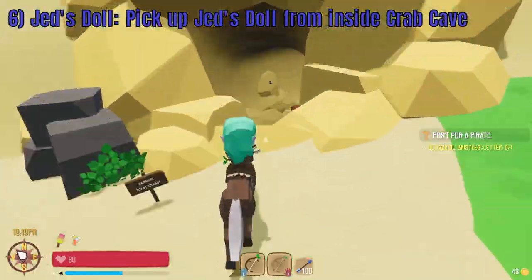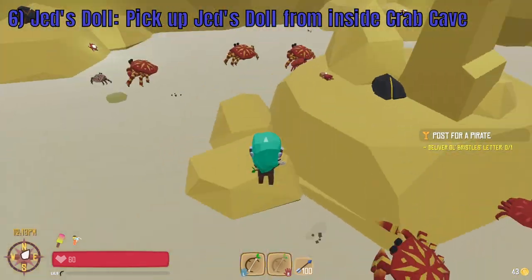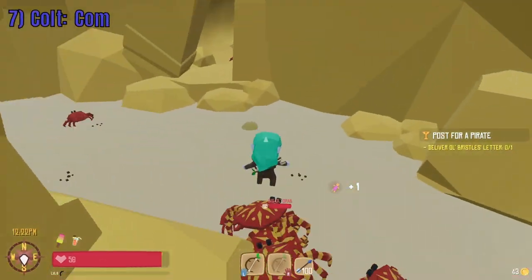Enter the cave and pick up Jed's doll. When you have the doll, head north to Ramshackle Reef where you will find Colt at the reef.